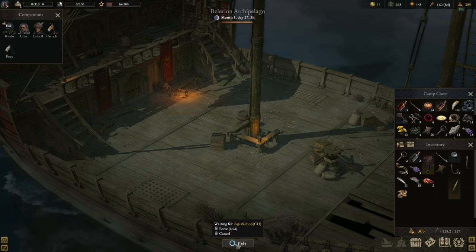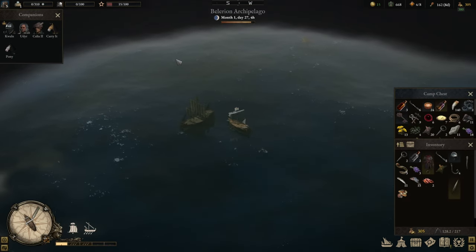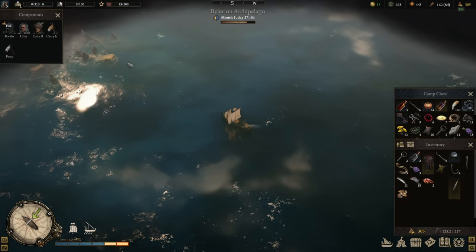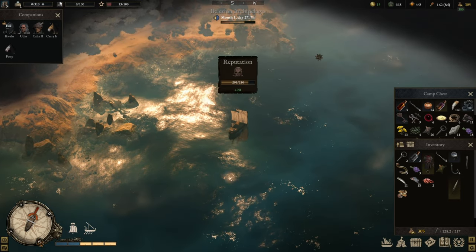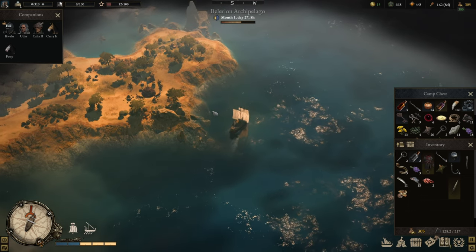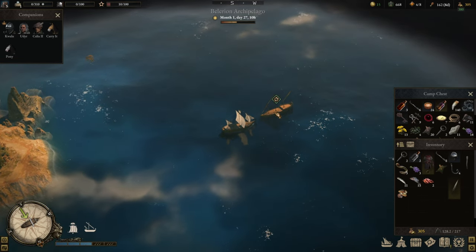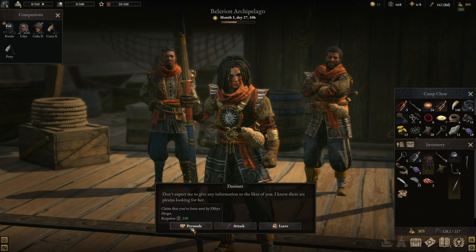We're leaving and letting the ship be — we can come back later. We already lost two of our fighters. Sail a little bit sideways so we don't run into the wind. We're getting reputation which is good — we need to get to 250 to fight that captain. If you don't enjoy ship battles, this is going to be a problem because that's half the content here.